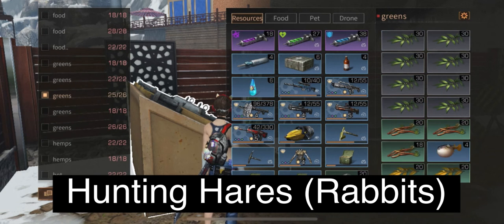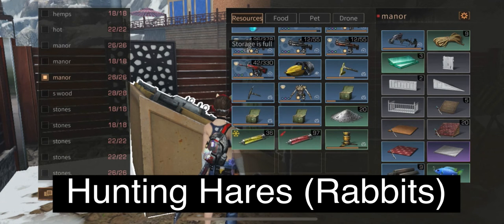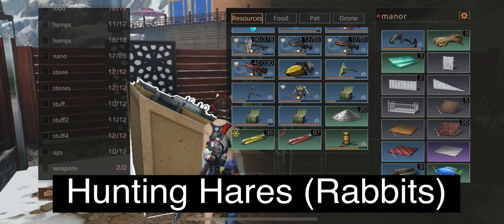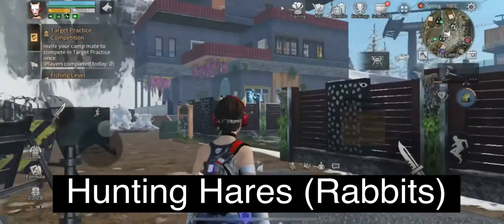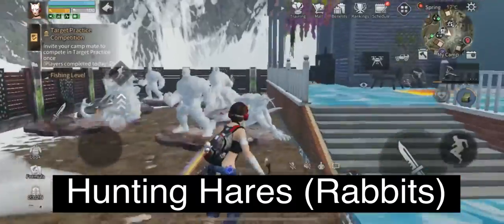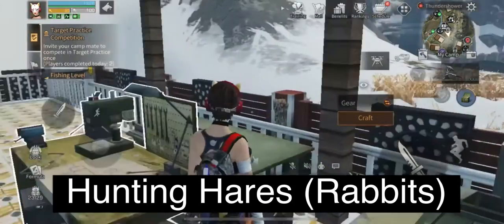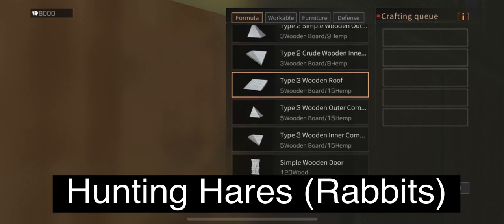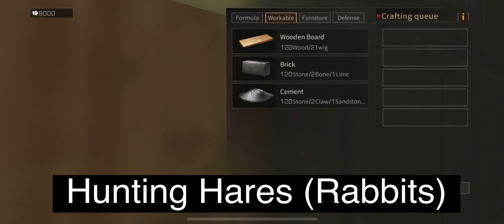Going back to the manor to put my lime in storage. It's a bit messy at the moment. It's best to keep your storage organized — it's easier to look for stuff, easier to add things, and easier to find what you want to sell or donate to your vote.